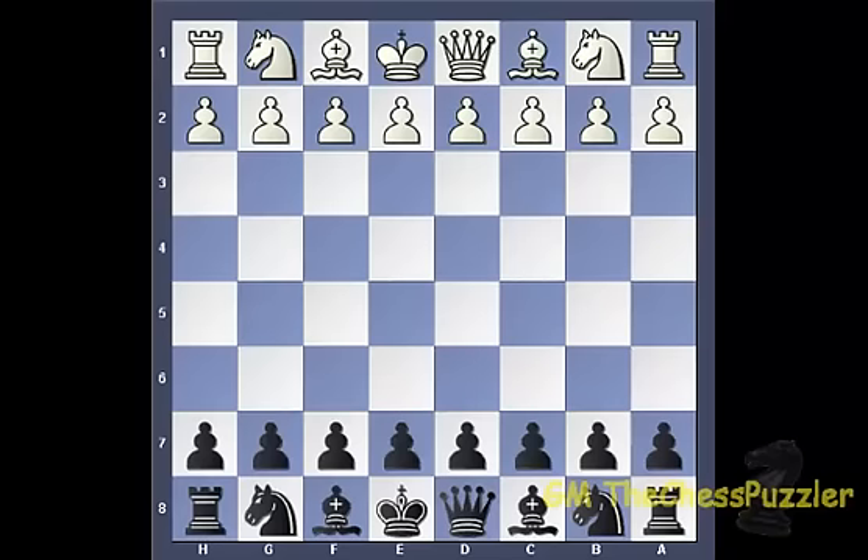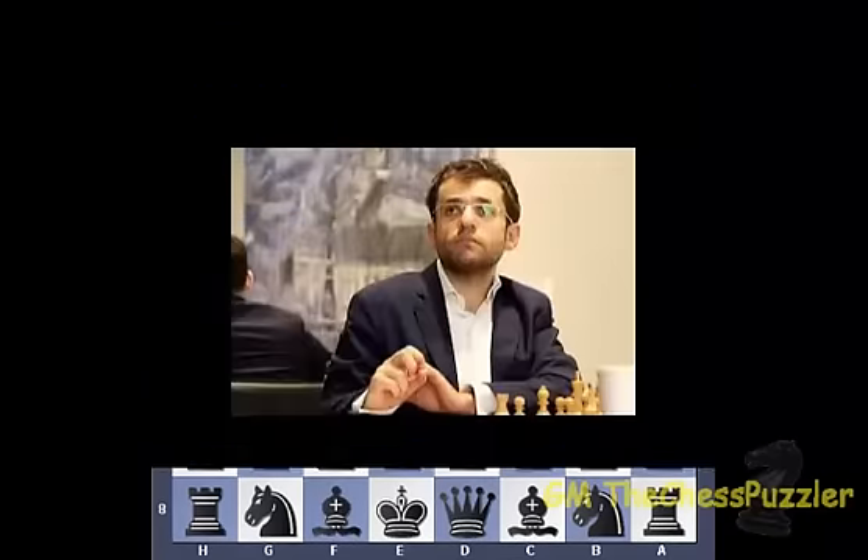Against his largest and most fearful rival Carlsen, he used d4, as he did against Nugent. Another player who used the English in nearly all of his 10 games was Aronian, who started with c4 in 7 of his games, and in the remaining 3 he played c4 as his second move, still bringing into play the English opening in combination with another variation like the Anglo-Indian type variation.